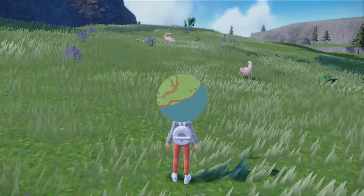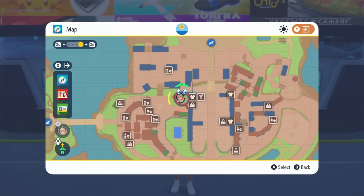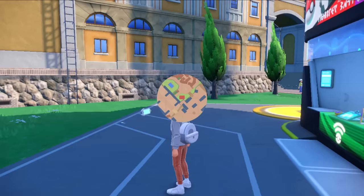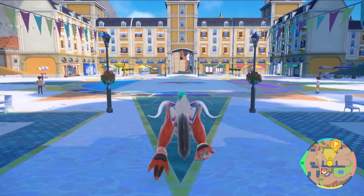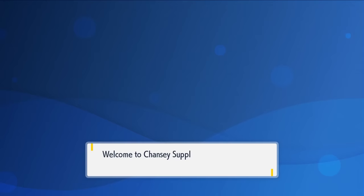If you come to somewhere like Mesagoza or one of the other main towns in the Paldea region, you'll be able to visit the Chansey Supply stores. These are easy to locate on the map in major towns — zoom in and you'll see where they are. Once you've found one, you'll be able to locate others around the region. They look exactly like this, with a big Chansey poster on their window.